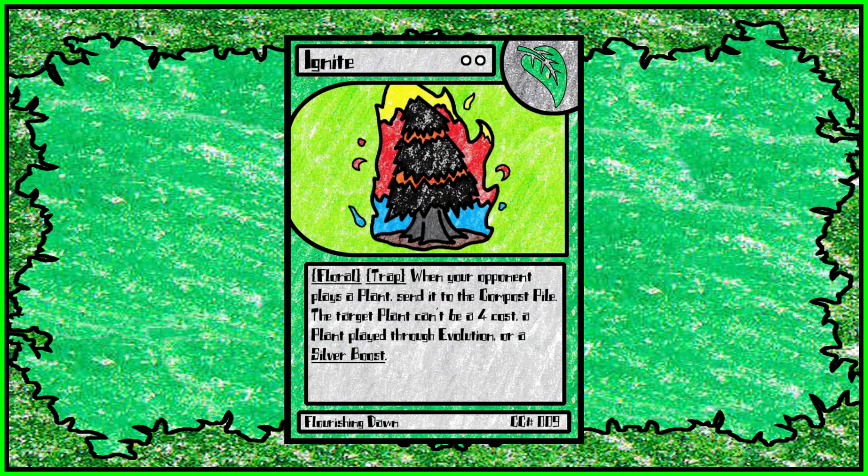Then we have Ignite, a trap. Ignite has gone through a lot of changes — it used to be a lot more expensive, but a lot of the removal cards were made cheaper just so they'd see more play. When your opponent plays a plant, you instantly kill it. But Ignite can't target 4-cost, silver boost plants, or plants played through evolution. So there are some ways to avoid an Ignite.